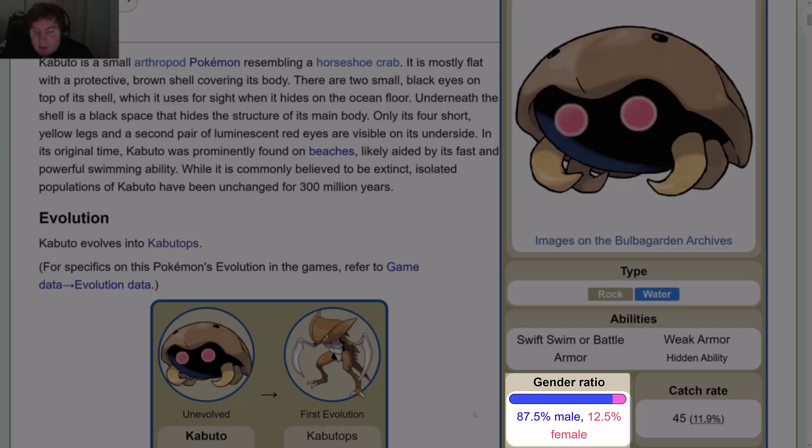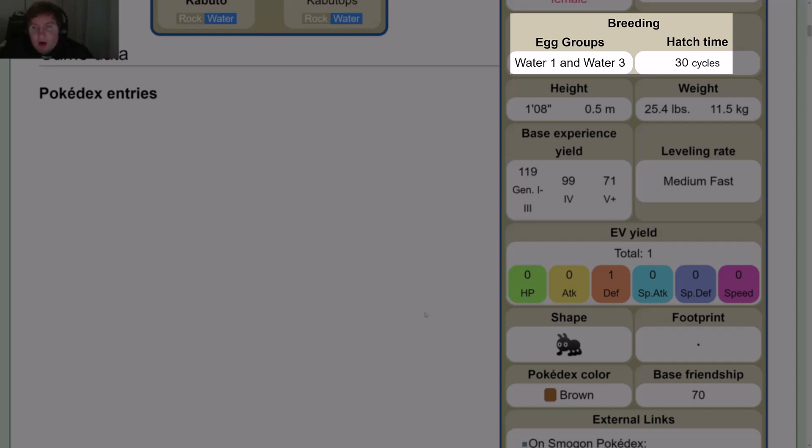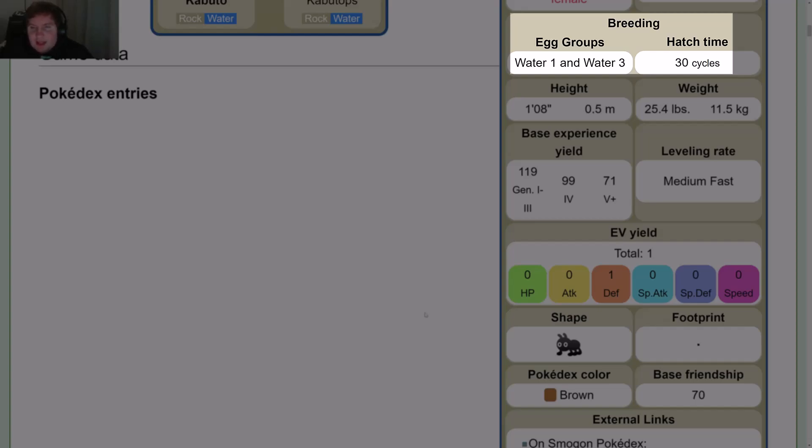Gender ratio is 87.5% male or 12.5% female. Catch rate is 45 or 11.9%. Breeding group is Water 1 and Water 3. Hatch time is 30 cycles. Height is 1 foot 8 or 0.5 meters. Weight is 25.4 pounds or 11.5 kilograms. Base experience yield is 119 in the first three gens, 99 in Gen 4, and 71 in Gen 5 plus. Leveling rate is medium fast.